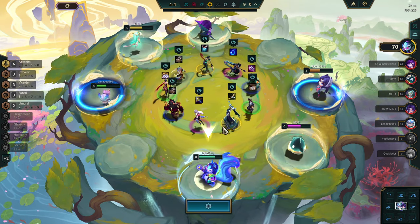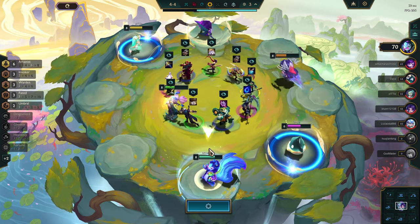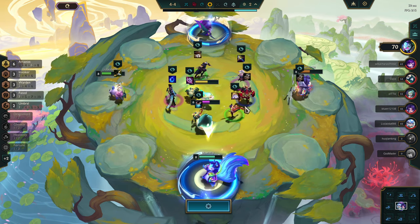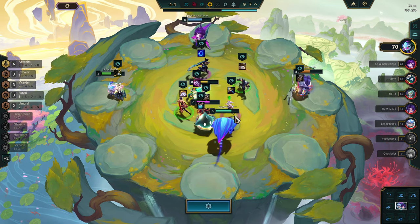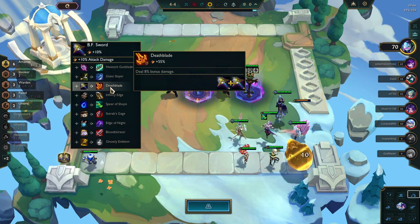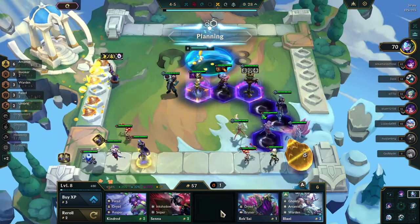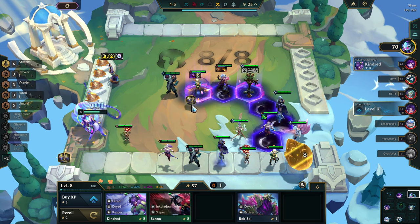Oh my god, there's my Lissandra — I'm last pick, shit. That's not going to happen then. I would like this though — the item is really bad, but I can put it on him. I mean I just need items, right? This is so stupid to put a Deathblade on him, but I've got nothing else. He's going to get a lot of HP though — that's true. I'd like to put some HP items on someone. I'm just going to buy XP as I can.